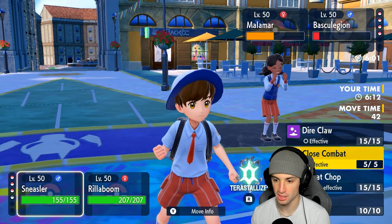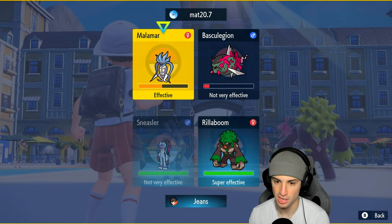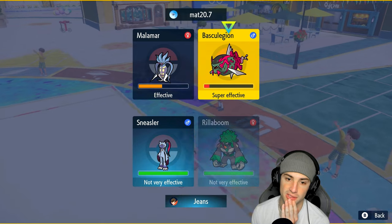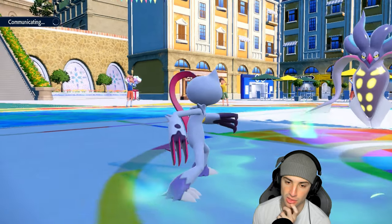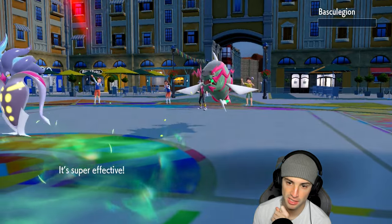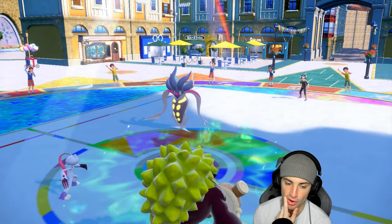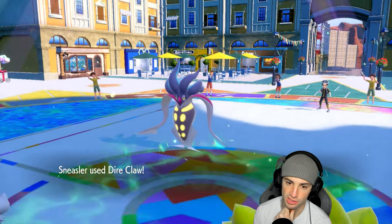We got speed going. I think Dire Claw is the play into this slot, and going for Grassy Glide is in our best interest. They probably think we're faking out the Malamar regardless. Grassy Glide launches, no Protects come out from anybody. Malamar is not boosted on any stats, which is really good for us. I'm curious if this Dire Claw can actually pick up the KO.